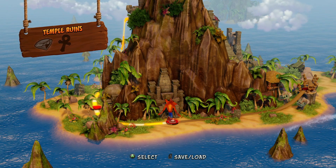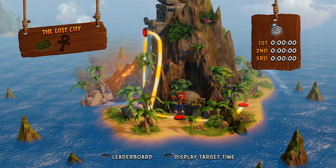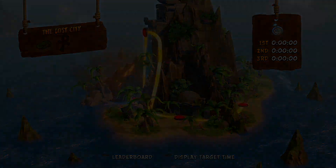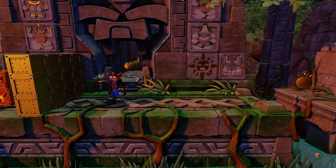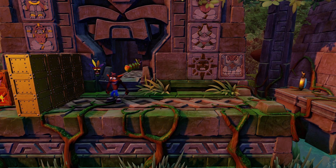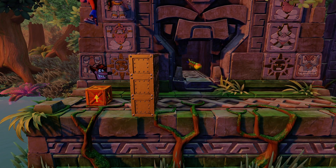Hello my YouTube friends, my name is SimaStorm. Thanks for checking out this Crash Bandicoot video. I'm going to show you how to obtain the green gem in The Lost City. This mission is on the second island in the first game of Crash Bandicoot, and it requires a lot of patience. Let me tell you that right now.